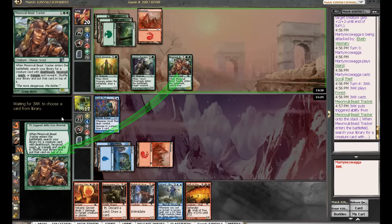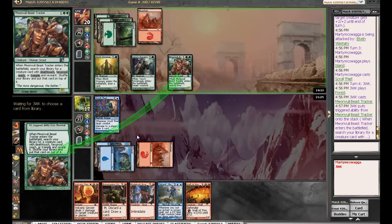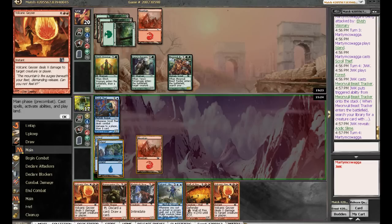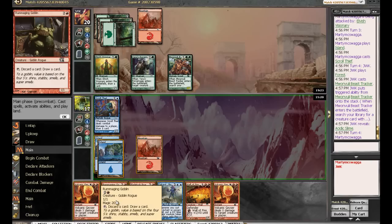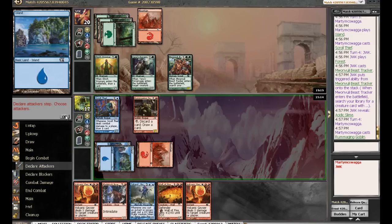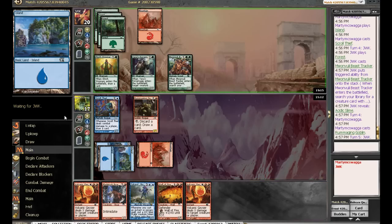A Spike Baloth is fine, I guess. Acidic Slime, right. Jeez. If we draw... we're playing Rummaging Goblin because we did not draw anything. We are going to be losing our mountain. Missing land drops is definitely a way we could lose this game. Assuming he has a land drop — he's got five cards in hand — we're going to lose our mountain and be in a lot of trouble.